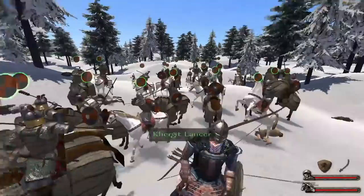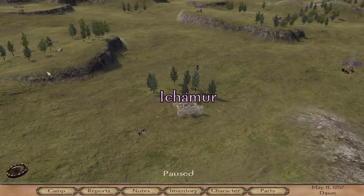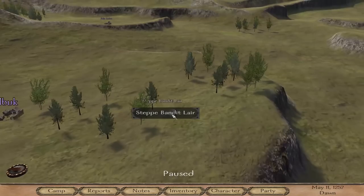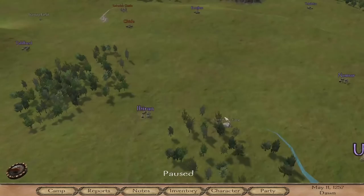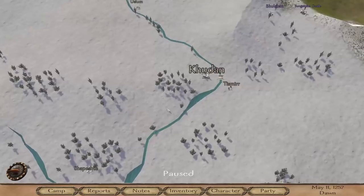These things pretty much always degrade into a mosh pit of cavalry just swarming around and smashing things in the face — not complaining, just predictable. We're running out of time, so there's one thing I'd like to cover before we go: bandit lairs. This is something I didn't get into for a very long time, but these are so incredibly valuable — you just have to learn how to manage them. This is a steppe bandit lair. There's also a forest bandit lair and over by Rivaceg you'll find a sea raider lair.